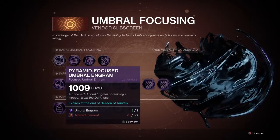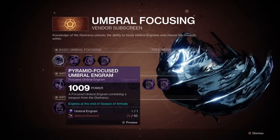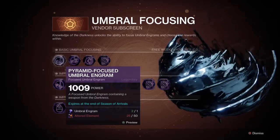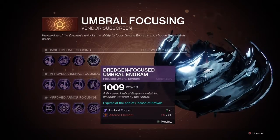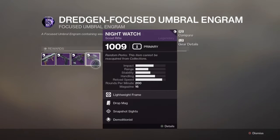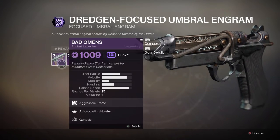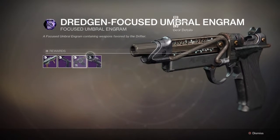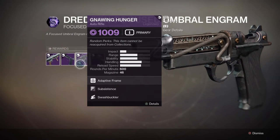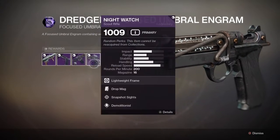I can't actually do it right now because I don't have enough altered element, but each focused engram has a particular thing in there that you can get. So the Dredgen focus has a new Night Watch, new Gnawing Hunger, Lonesome, and Bad Omens. I already have an old god-tier Gnawing Hunger, so I'm going to be rolling this to try and get Night Watch.